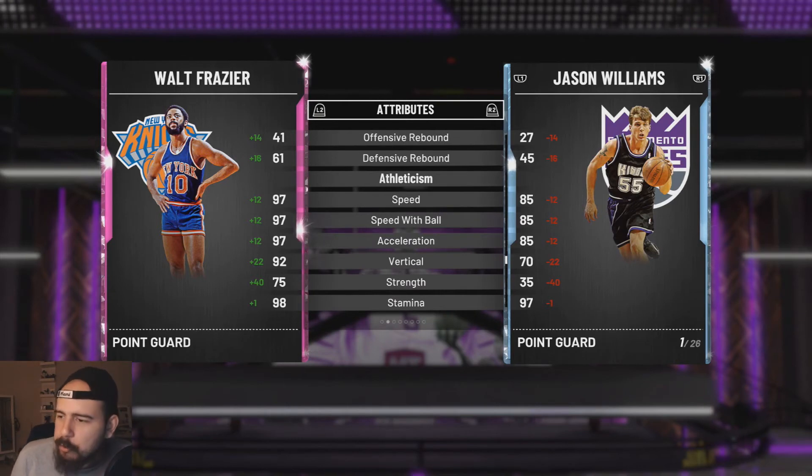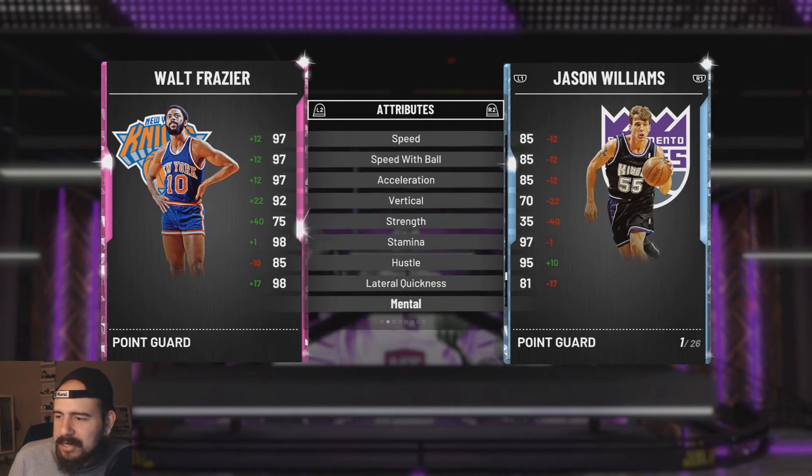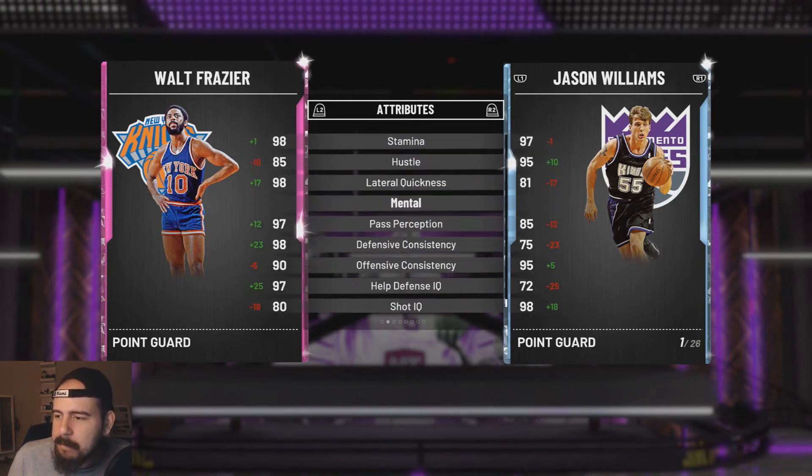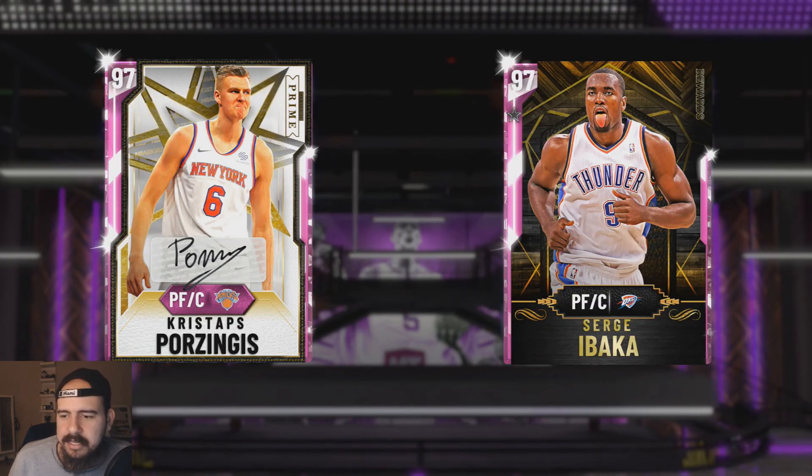97 speed with ball — are you serious right now? Acceleration and speed 92, vertical, lateral quickness 98, pass perception. And he's buying out. He's buying out — really?